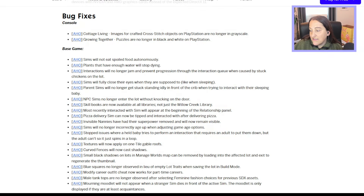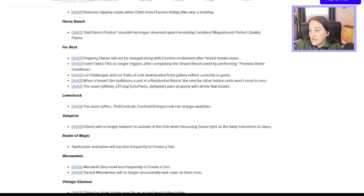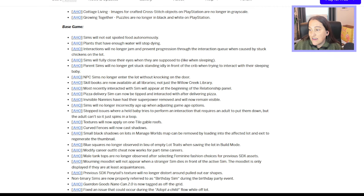While we're waiting, here is the list of bug fixes. Some big ones: sims will no longer eat spoiled food autonomously, which will be really nice. The mourning moodlet will not appear at all when a stranger sim dies — if your sim didn't know the sim who died, nothing will appear. It's quite the list. You can go to the official Sims 4 website to see the entire list.